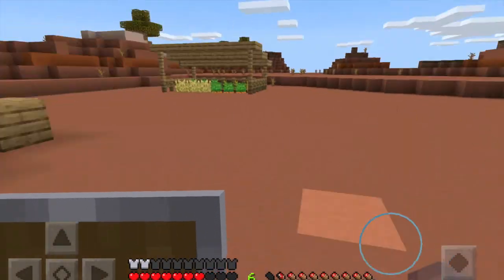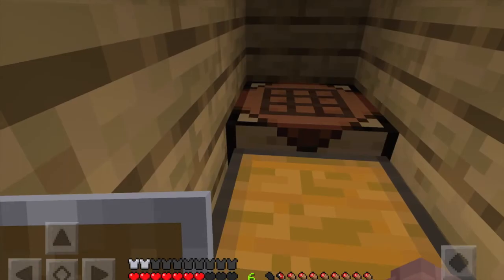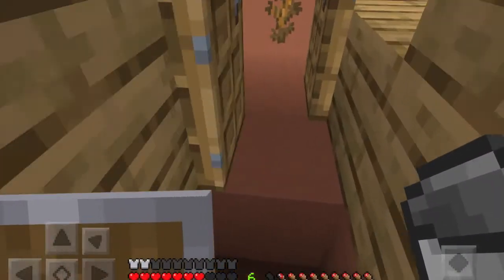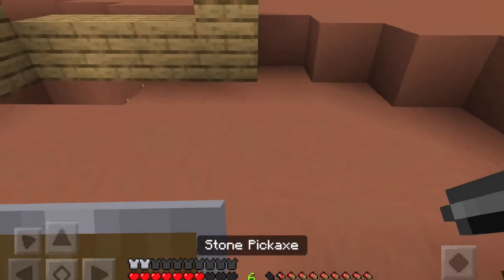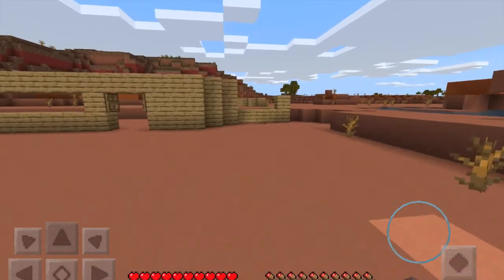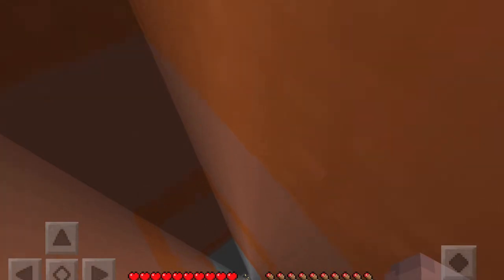I cut to when the iron finished cooking because it took a while and was really boring. I've got exactly enough to make some buckets, so I'm going to make these buckets up and then go down into the mine and fill them with lava. There was a ladder there — I'm going to go down into the mine and gather up some lava and bring it up to the surface.